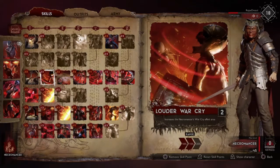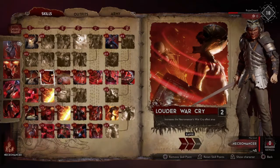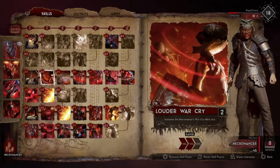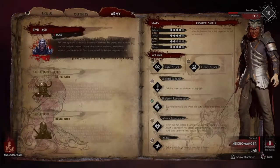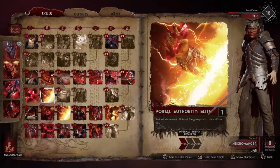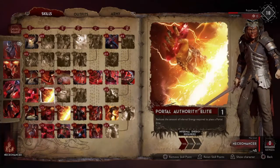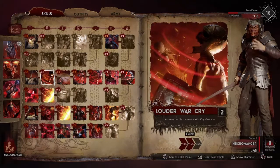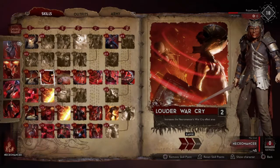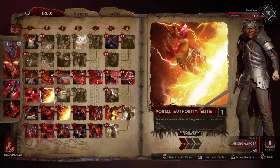Now for the tier two talents. I only sunk two points here because I needed the points further up — I took one back out. I love the talent system; you don't have to completely respec, you can pull out one point at a time and redistribute. This talent gives an extra range on the special attack your basic skeletons get, which is the war cry on triangle — an AOE smack. Portal Authority Elite was basically a dump point just to get a little discount on elites. You have to put a certain amount in the talent tree to unlock the next tier, so I can't pull that point out right now without losing access to higher tiers.